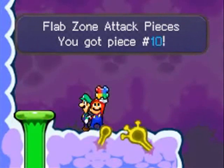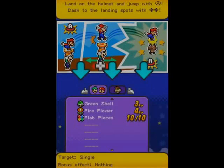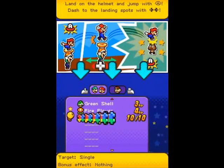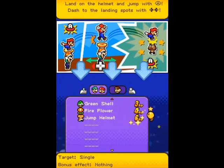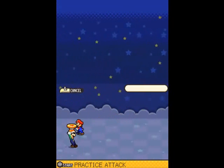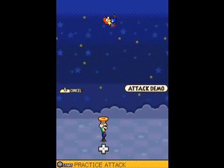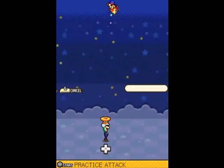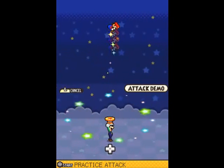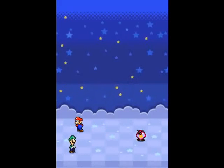So we have the last Flab Zone attack piece, which means we start the video with a new special attack, which I am more than fine with, especially because this one is actually pretty awesome. Welcome to Jump Helmet. Very, very interesting technique to use. It's very much like Cannonballers in the first game, although I do rate it a little stronger than Cannonballers, and it's a very strong single target attack. It's very good against bosses — we'll be using this a lot, especially ones where you need to focus on a single target but there are other targets to hit.